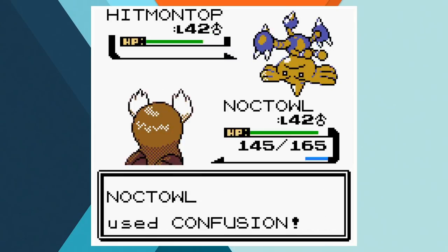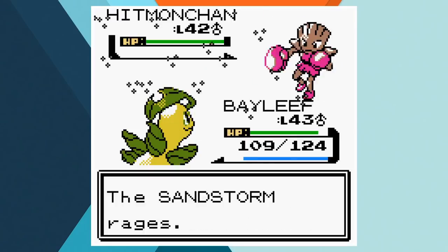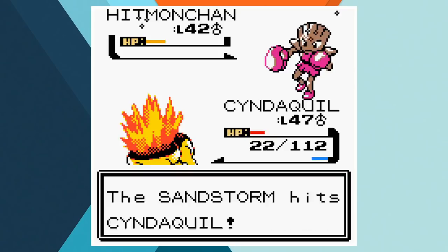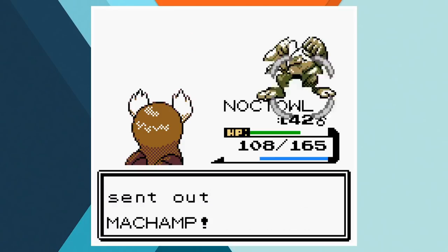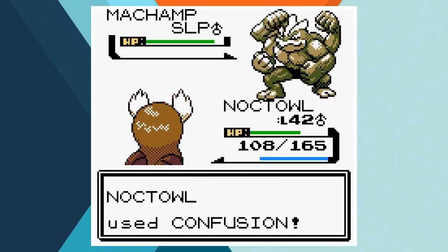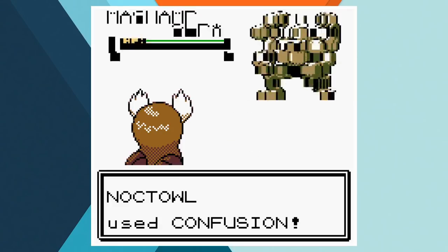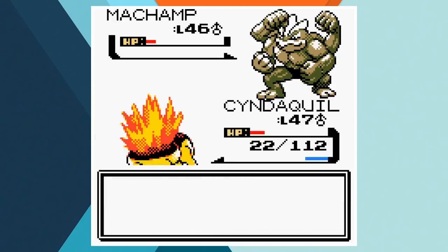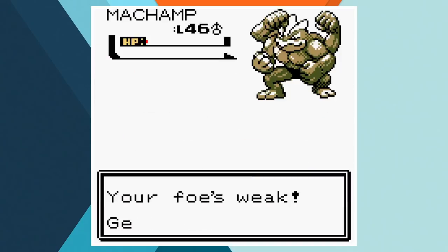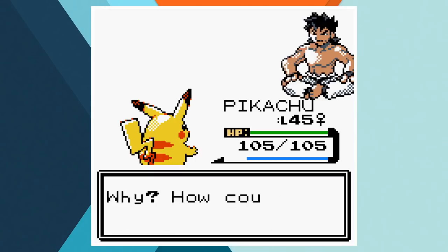The matchup against Bruno starts off easily. Noctowl knocks out Hitmontop without taking too much damage. Bayleaf one-shots Onix with an unnecessary critical hit on Razor Leaf. After a few switches, Totodile finishes off Hitmonchan, and Noctowl comes back out to get his second knockout against Hitmonlee. Then Bruno's Machamp is sent out — even though he's put to sleep and almost knocked out with confusion, a Max Potion ruins all of Noctowl's hard work. The disappointingly shineless owl gets Machamp back into red health, but he wakes up in time to hit Rock Slide and score a knockout. Pikachu's Quick Attack finally eliminates the fighting type and gives us the win over Bruno.